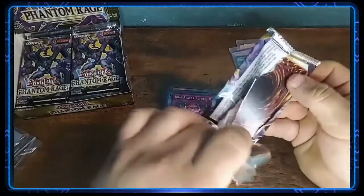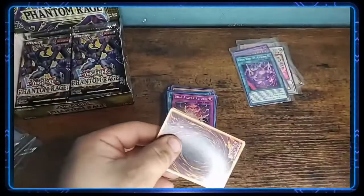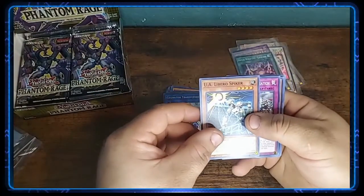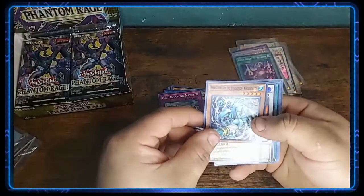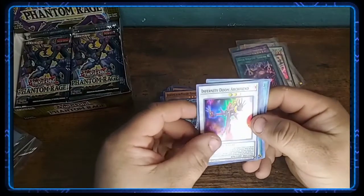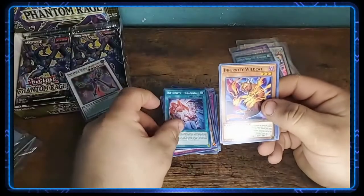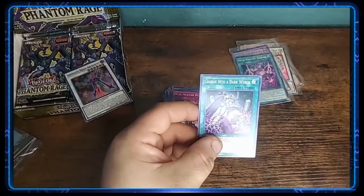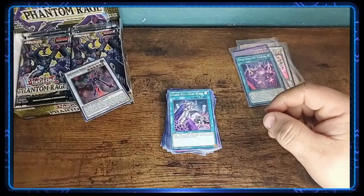I'm going to do about half the box on this video and the other half on another video. It's my first time doing a video with voice, so I would appreciate any feedback. We've got Gaggio Bites, Infernity Doom Arc Fiend. Infernity Paranoia, Infernity Wildcat, Dual Avatar Return, and Charge into a Dark World. Very nice. Let's get a sleeve on this guy.